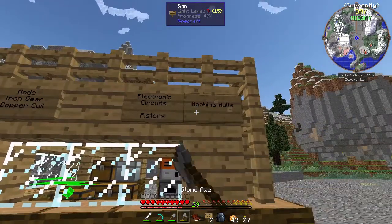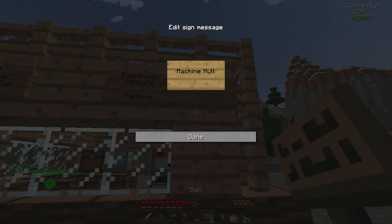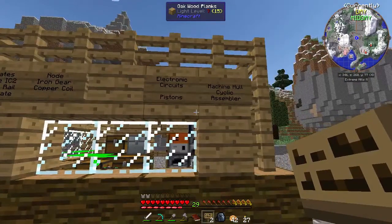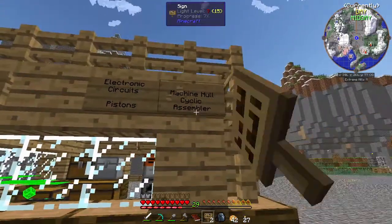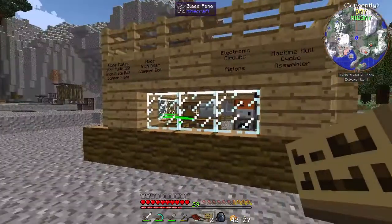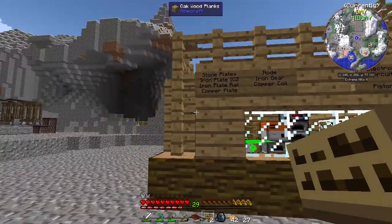Those are the things we're working towards — electronic circuits, machine hulls, and also cyclic assemblers. Those are the important things we're trying to work towards right now. If we can mass produce machine hulls and cyclic assemblers, then we can basically self-replicate factories — we can make more things more easily and just mass produce things.